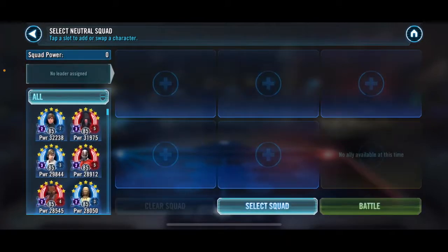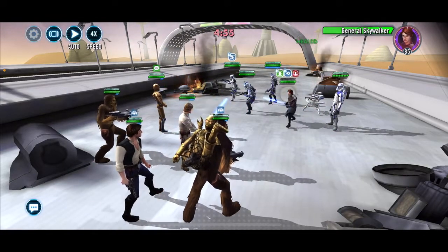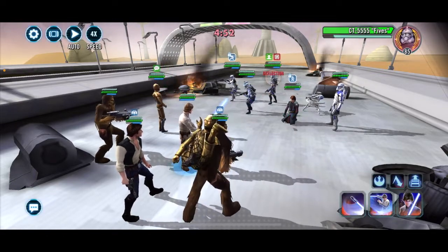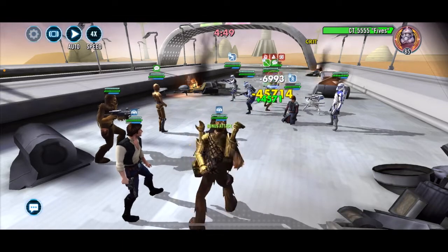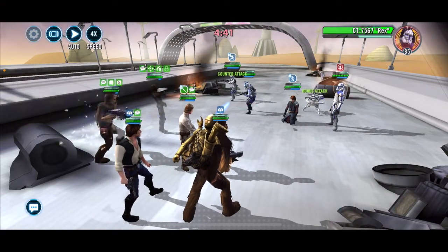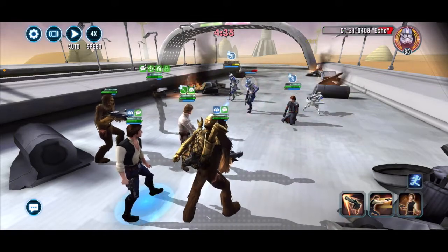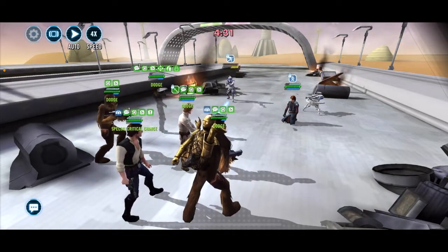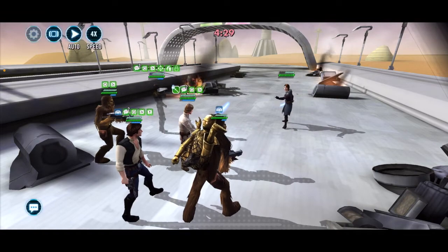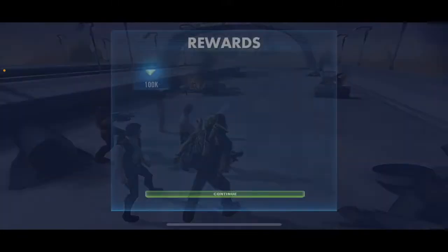Next we'll take the GAS squad down with my CLS team. Just go straight after Skywalker — kneeling already. There is Fives, take him out next. Pylon. And Rex. Let's go ahead and do the AoE. Nice, one more down. And two. Finish. I feel like that's a pretty decent, reliable counter against weak GAS teams.